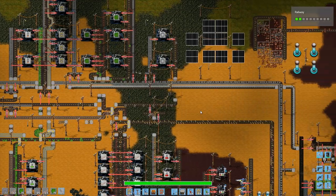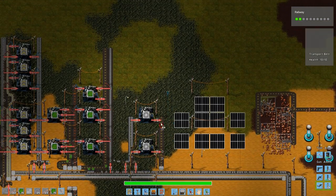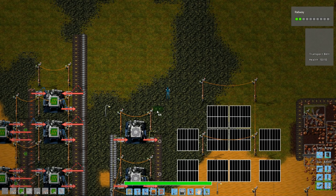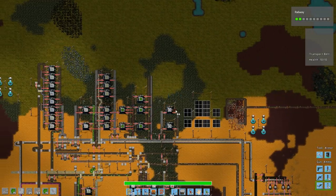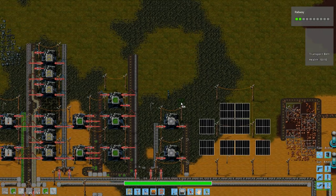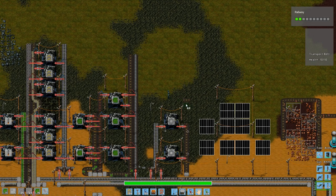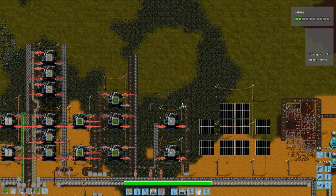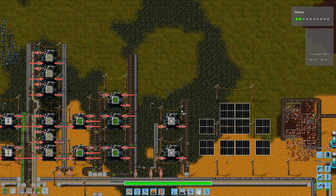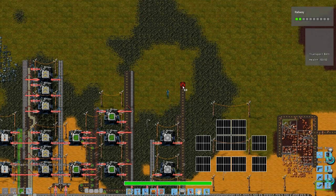I'll place some assembly machines and I think I will do a similar thing here. So right about here - similar setup as in there but that's actually vice versa. So it will be here, here, like that. No, like that, and then anything produced up here will go to the other side.